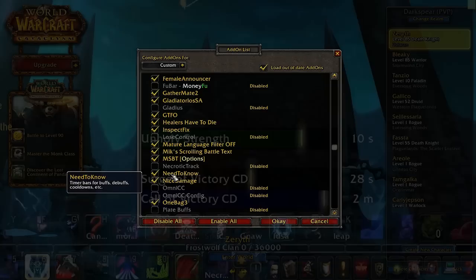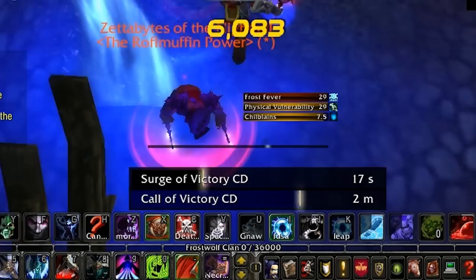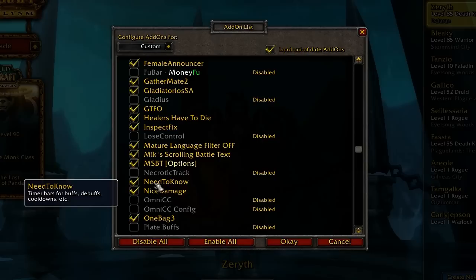So, Need to Know. When you look at my DK, I have it set up for when things proc right near the bottom, down by the action bar. It'll show you my trinket when I pop it, what the cooldown is. And on my Warrior it'll show when Landslide procs and all that stuff. I'll show you guys how to set that one up later.